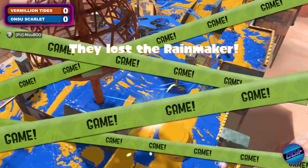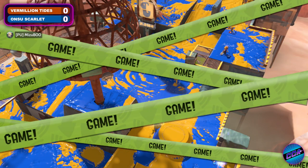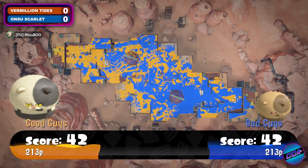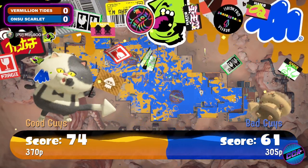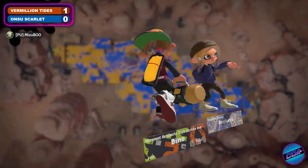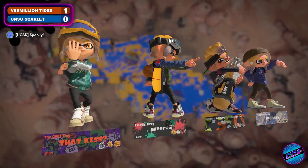The one special could shift the entire balance of this overtime. Here comes the Booyah Bomb — it was just about to pave the way, but the ballpoint on that top right from Vermillion Tides puts a complete stop on Ohio State's account there. And folks, we've got ourselves a set, as Vermillion Tides takes this first game — 1-0.